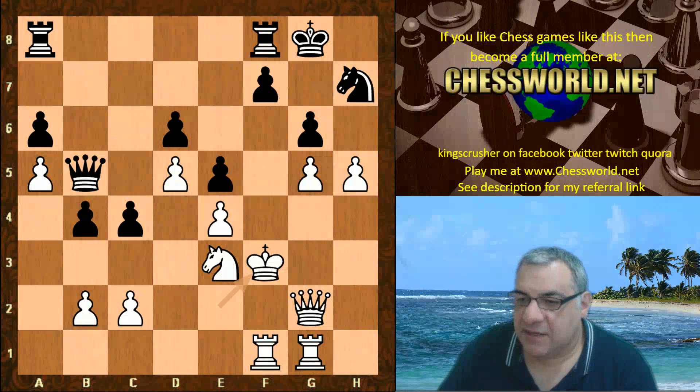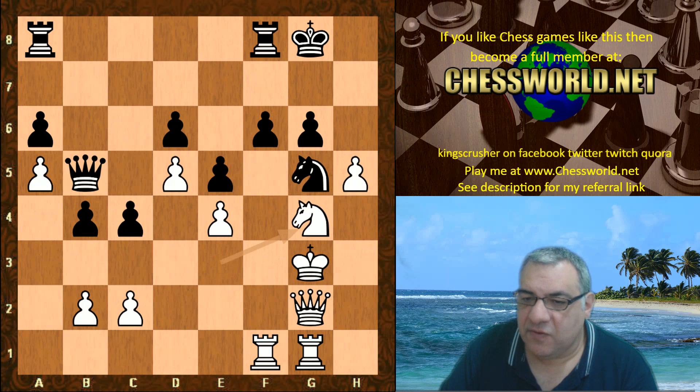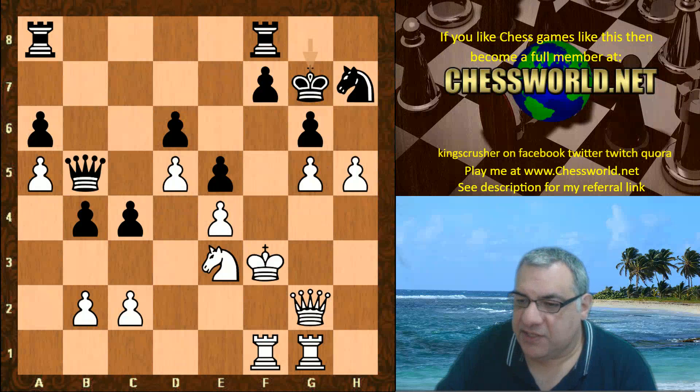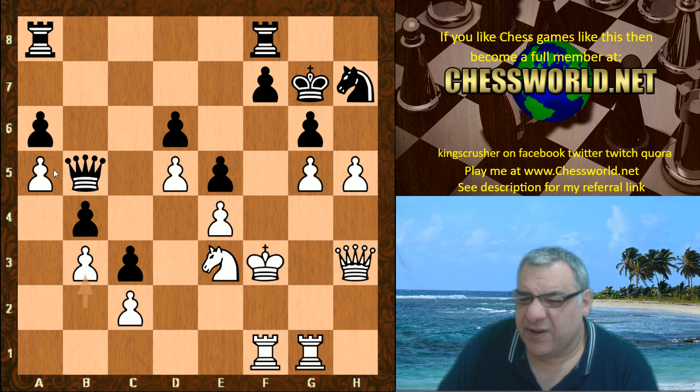The King gets out of the way of that discovered check — King g7. You might think, what about f4, what about f6? If f6, King g3 is actually strong — for example, taking here, Knight g4, now with f6 under fire and also g6, this is quite good for white, quite crushing. So we have King g7, Queen h3, c3, b3 — closing up the queenside, offering the a-pawn.